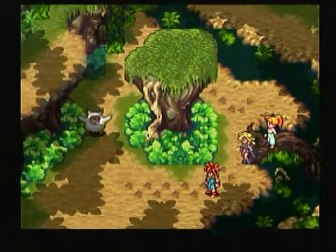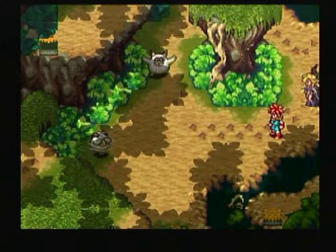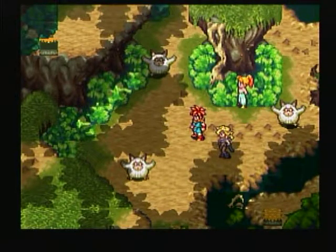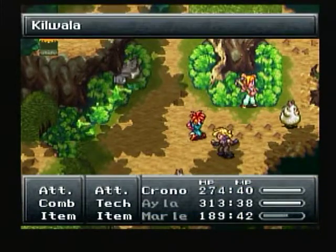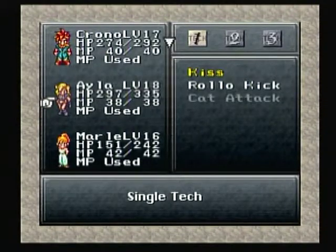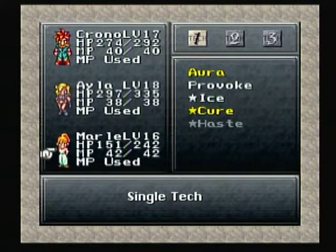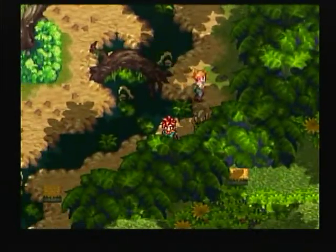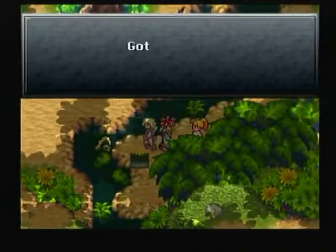Now we're being ambushed by a koala. And another koala — the killwallas. This could potentially be a problem. All right, let's fight these dudes. So we actually learned a new tech right there — a new double tech between Marley and Ayla. This is actually a drill kick, which combines rolo kick with... I forget exactly what it is. That's kind of cool — it's definitely something that's useful. Actually I think it's between Crono and Marley. My bad. Just something to keep in mind, something to try out.